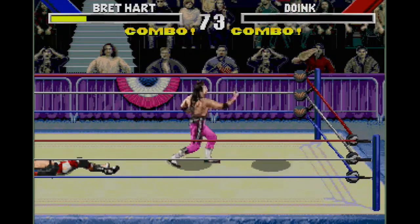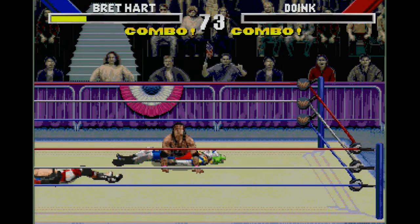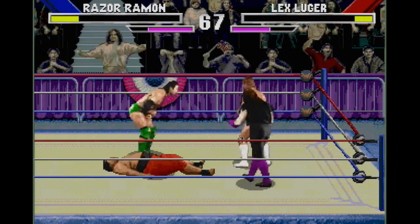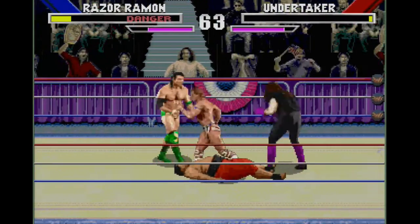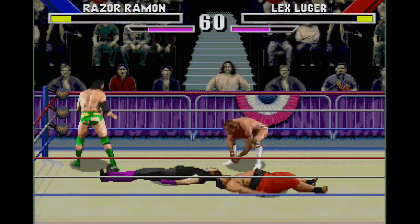Other than these few touches, WWF WrestleMania mostly feels like a standard fighting game. Rather than slow grappling mechanics, the game focuses on punching, kicking, and blocking. Using a 6-button Genesis controller, there are 2 kicks, 2 punches, a block, and a run button. The super punch and super kick offer more power compared to the regular punch and kick, at the expense of being somewhat slow.